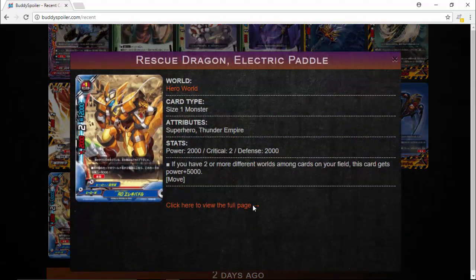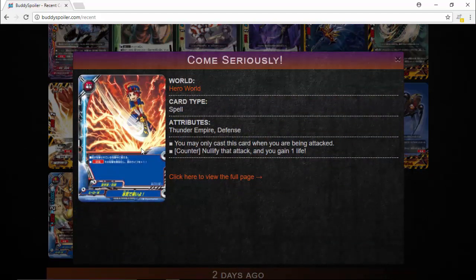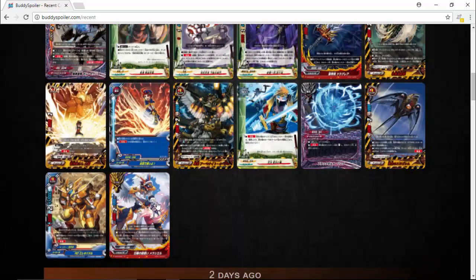There's also this interesting size 1 mover: Rescue Dragon and Electric Paddle — so don't worry, Rescue Dragons are still alive, and they even got a Thunder Empire card here. If you have two or more different worlds among cards on your field, this card gets power plus 5,000 with moves. You're only getting two new Hero cards, but it's better than nothing. Come Seriously is basically a green Dragon Shield.